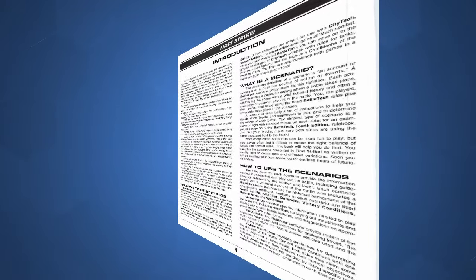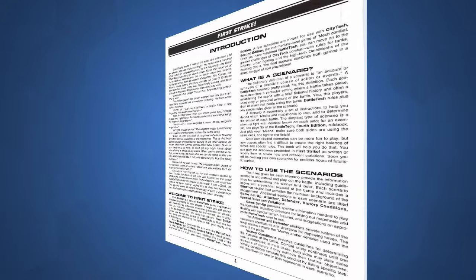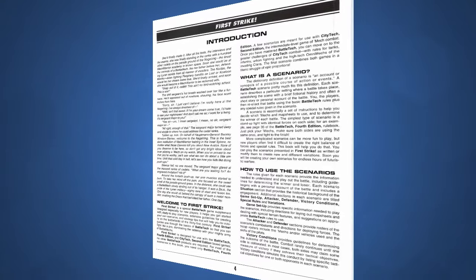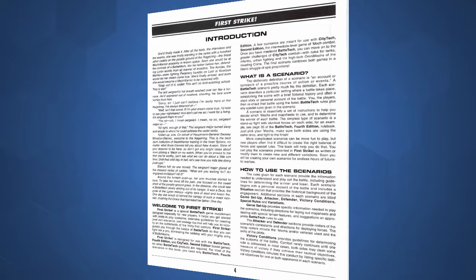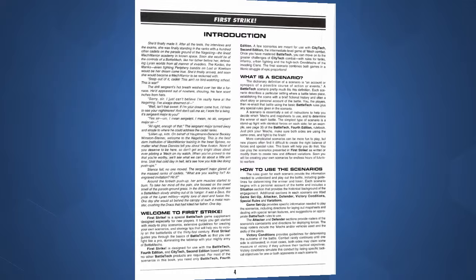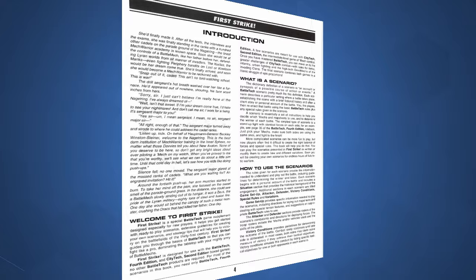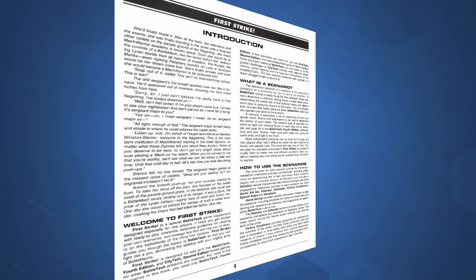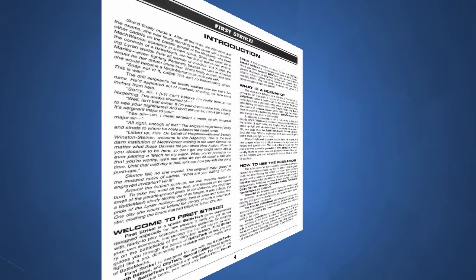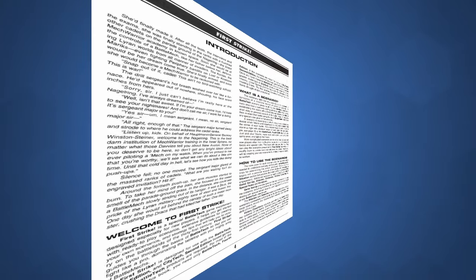Looking at the introduction, as with most BattleTech game books, it starts with a short story — this one about a young woman on her first day at a mech warrior academy known as the Nagelring. After the short story, it does what most introductions do and summarizes itself in the Welcome to First Strike subsection, then covers the basic concepts of the book. One of my favorite parts is the first sentence of the What is a Scenario section, where it comes off as the beginning of a middle school essay on the subject.